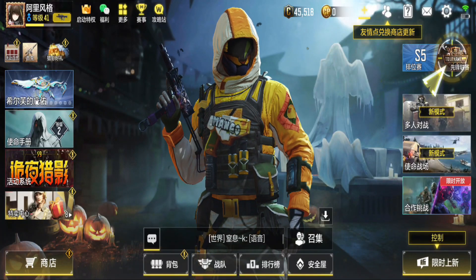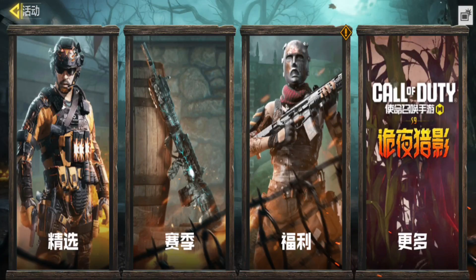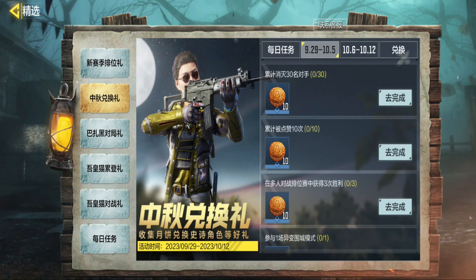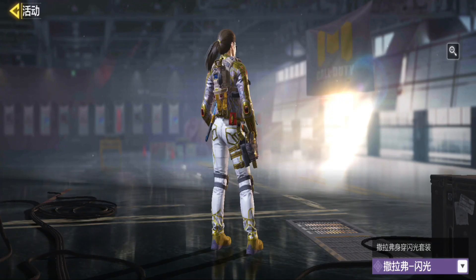Did you know that in COD Mobile, you can get a cool character called Seraph Shimmer for free? Right now, it's already available on the China server. Players there can earn it by completing tasks and exchanging their rewards. But for the rest of us, there's a different event to get this free epic character.